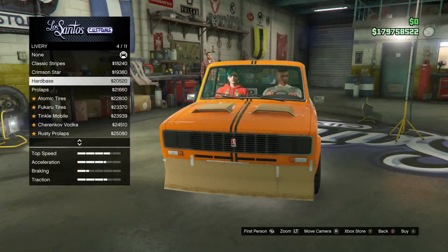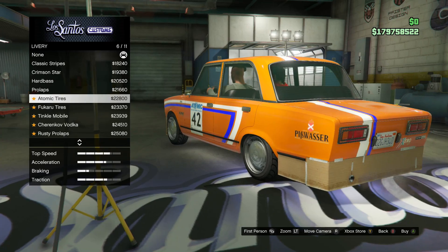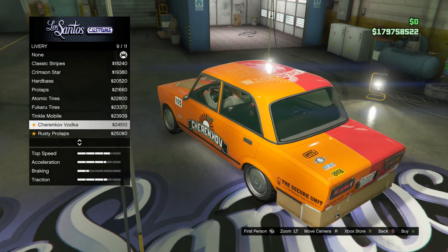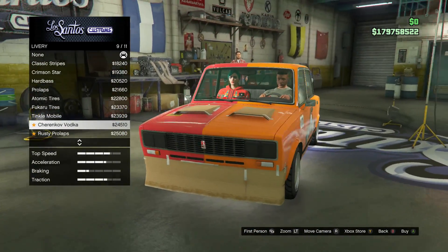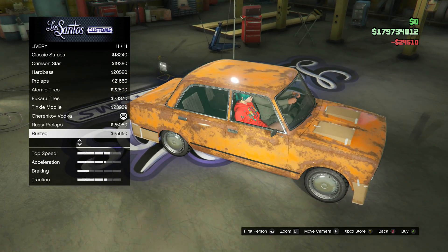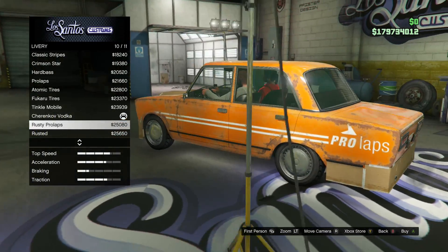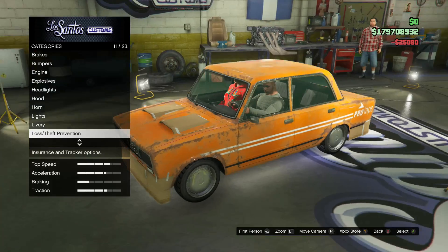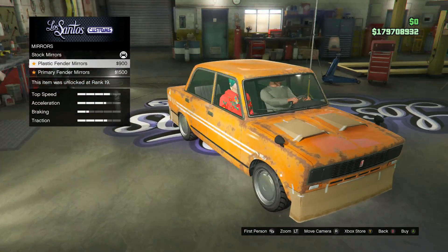I kind of like those black stripes. Oh, the white stripes that say 'Prolapse' — holy shit, these are so great! Look at that — 'Tinkle.' Oh, you know we gotta go with the Vodka livery. Or the Rusty Prolapse — the Rusty Prolapse is actually kind of cool. I'll do the Vodka one another time, but I'm definitely going with the Rusty Prolapse.